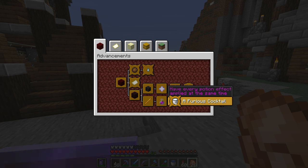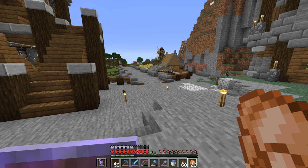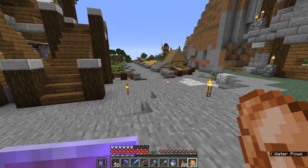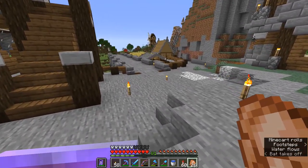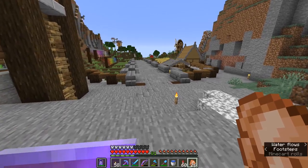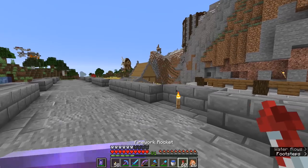Notice that I'm saying status effect and not potion effect, because the words here are very specific. Potion effects are any effect you can get from drinking a potion you can brew as a player. Status effects are a little bit different — they include things like Haste, which is not available as a potion and can only be gotten from a beacon, negative effects like Mining Fatigue from an elder guardian, and Levitation from a shulker. So we are going to be going to the End and getting ourselves a shulker today as part of the preparation for eventually getting that coveted advancement.